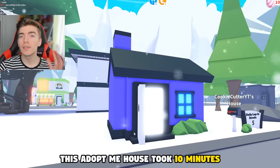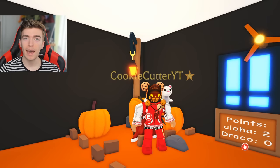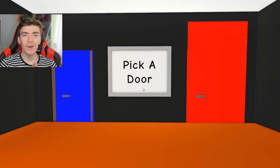This Adopt Me house took 10 minutes. What's on the inside? Let me show you. We have a small pumpkin patch, a sofa, and two doors.